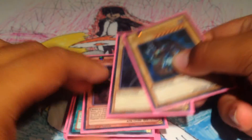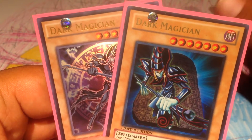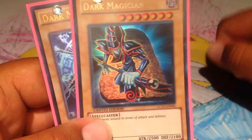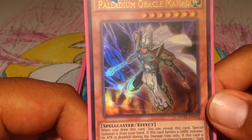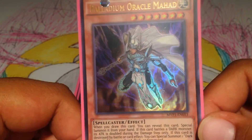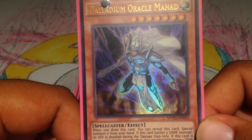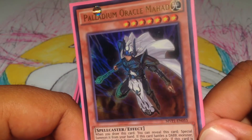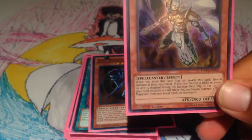And of course I gotta run the Dark Magicians. I bumped it down from 3 to 2, and sometimes I want to go to just 1, because level 7s in my hand sometimes don't work out so well, but it's Dark Magician — I love the Dark Magician. I'm running 1 Palladium Oracle Mahad, and he's the reason why I kept Dark Magician at 2, because 1 could get banished or I could end up losing 1, or have 1 in my hand. He can search, and if he's destroyed he can get the other one from the deck or graveyard, so that's cool. His effect of doubling his attack when he fights a Dark Monster is really tight, and he can just be summoned when you draw him.